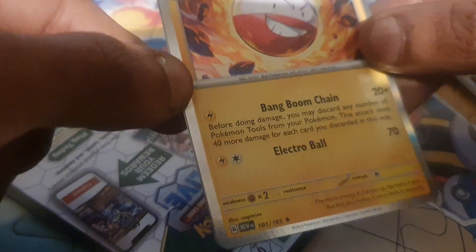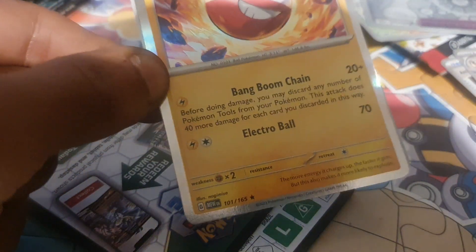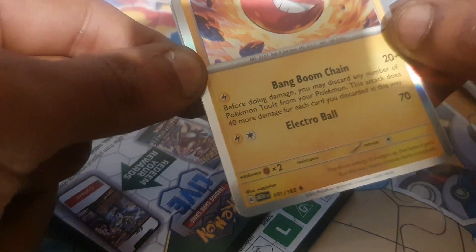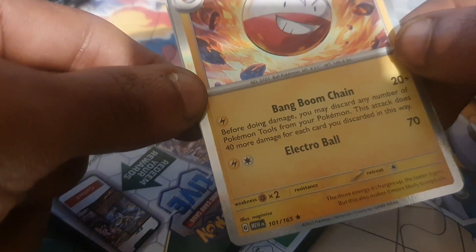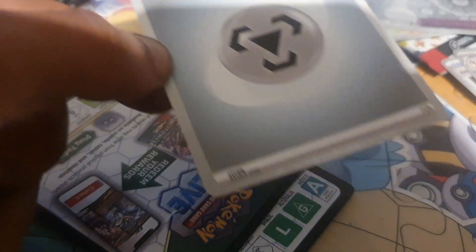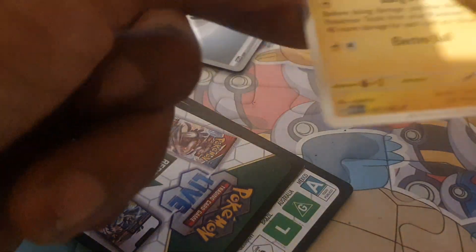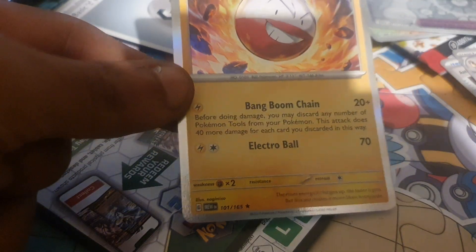Nice, we've got an Electrode — so that's the first decent pull, I'd say. 90 health points, electric type Pokemon, dex entry of 101, with moves of Bang Boom Chain and Electric Ball. And that was it, that was the pull — and a basic energy to end it off. We had a pretty decent pull last time in the last pack, so I guess I can't complain.